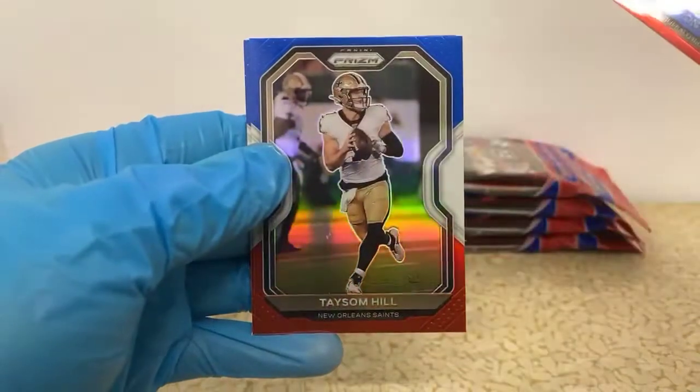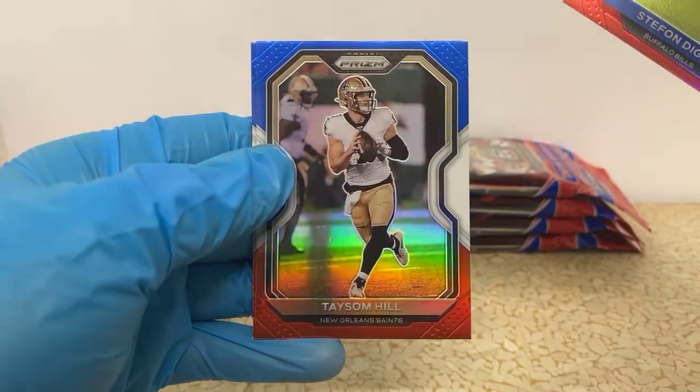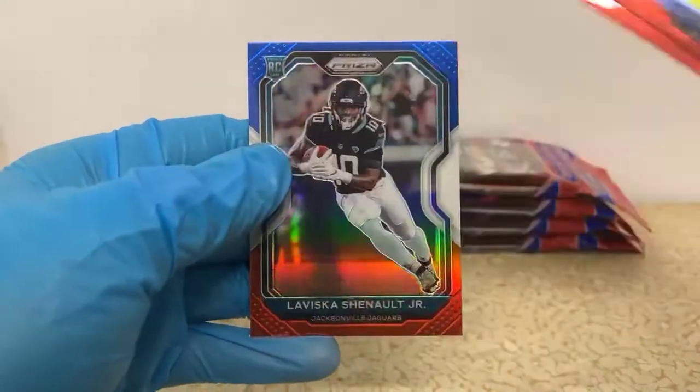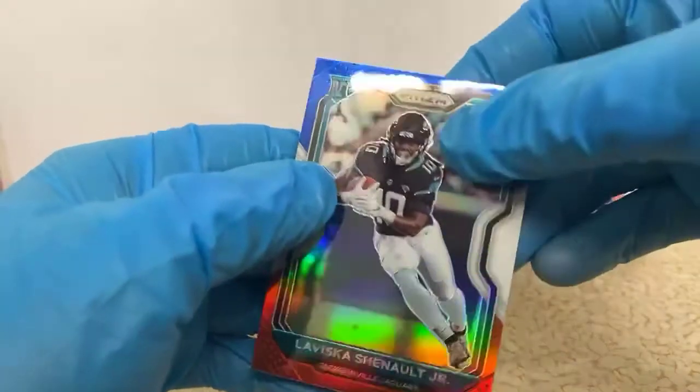Got a Stefan Diggs, nice Taysom Hill Prism — I don't know that I've ever pulled a parallel of it — and LaVisca Chenault Jr. red-white-and-blue for the Jaguars.